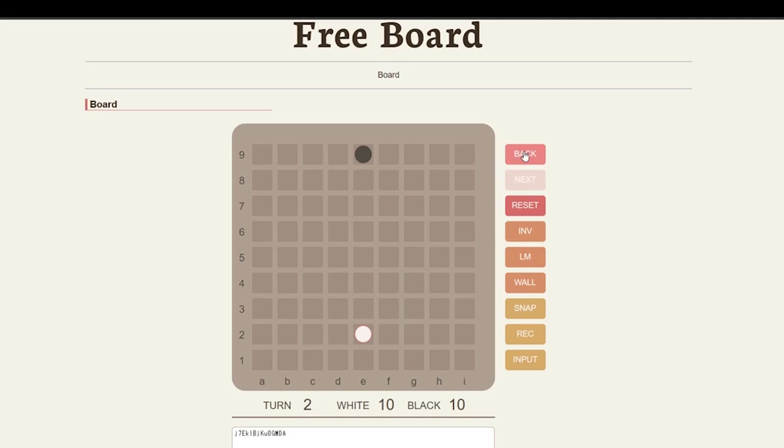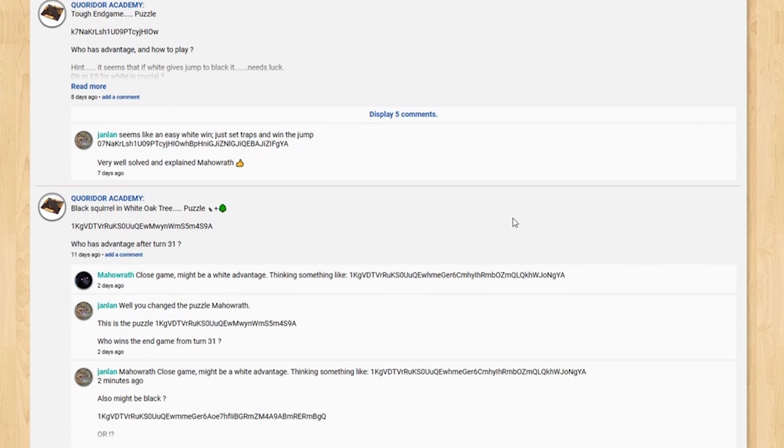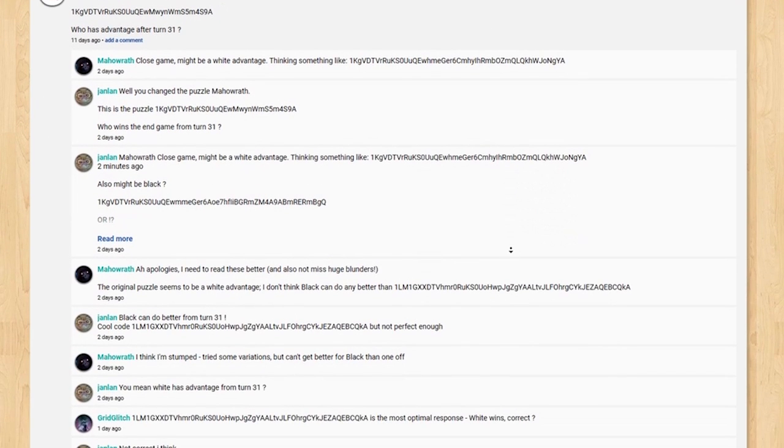There are also tools available to help you learn and understand the depth of the game. You can replay your games from scratch and simulate different outcomes to see if you would be in a better situation if you played differently. You can then generate a code that you can send to others so they can replay your game, which is extremely useful for communicating with the community. There is actually a small community on Board Game Arena where players share puzzles and strategies with others.